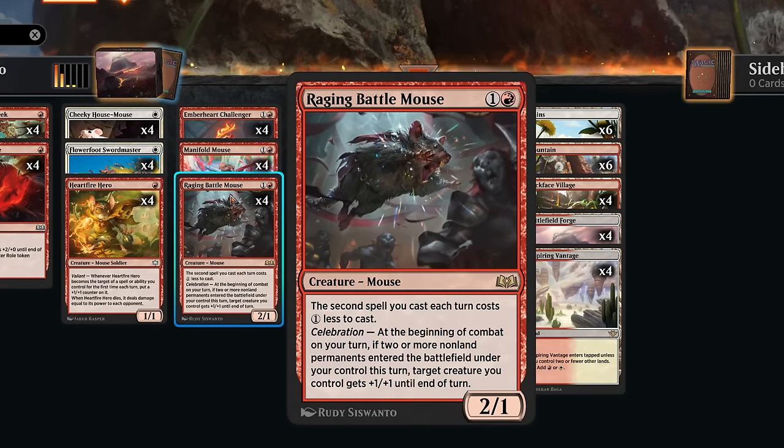We've got Raging Battle Mouse from Eldraine as well — a 2/1 that says we can cast our second spell at a 1-mana discount, making it easier to double-spell and get multiple creatures in play, also useful for Offspring. And then Celebration can target one of our creatures, giving it +1/+1 until end of turn, which can also enable Valiant for us.